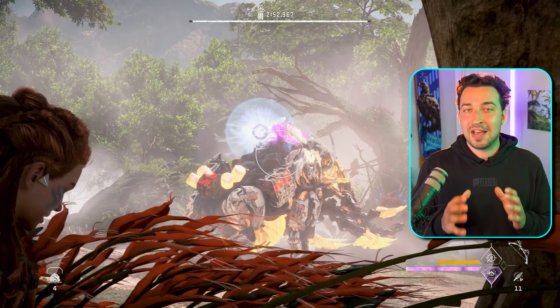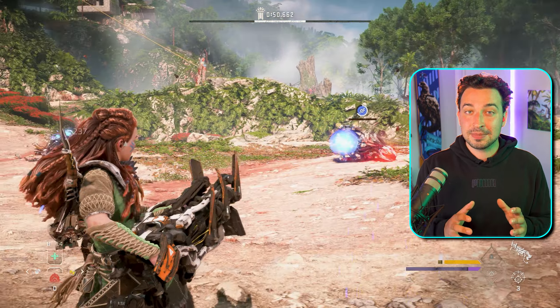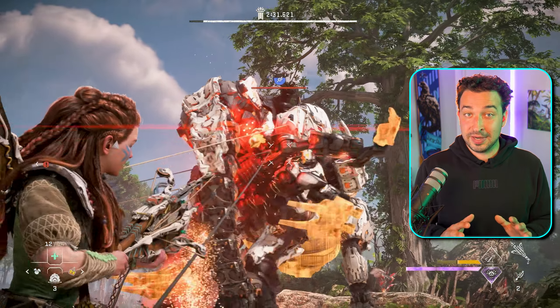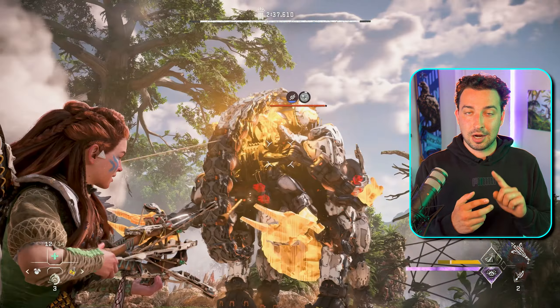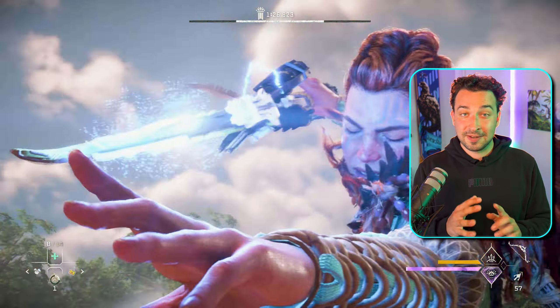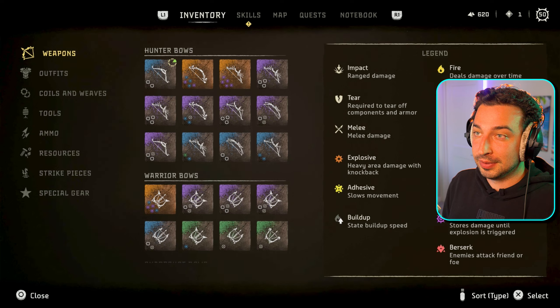Awesome, thanks Itano. So for the heavy weapons trial, we need to tear off some of the Tremor Tusk's cannons and use them to kill the claw striders. The trick to doing this under the three minute time limit is leveraging immobilization tactics — including smoke bombs, a rope caster, and shock — specifically with the radial blast valor surge. Let me break down our build for the trial and then we'll jump into it.